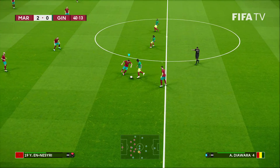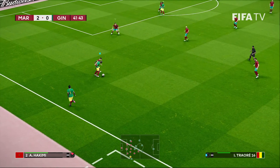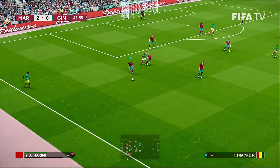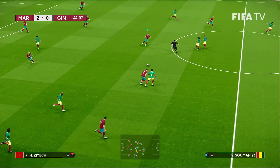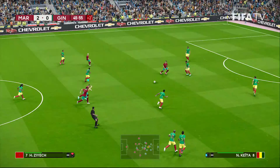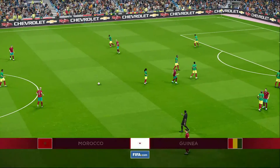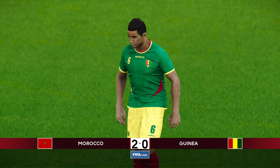Five minutes plus stoppage remain in the first half — still a whole other half to play, folks. Morocco in the commanding position now. That's it for the first half: Morocco 2, Guinea nil.